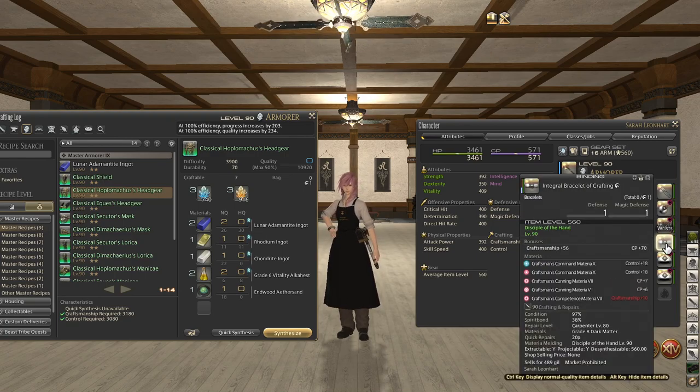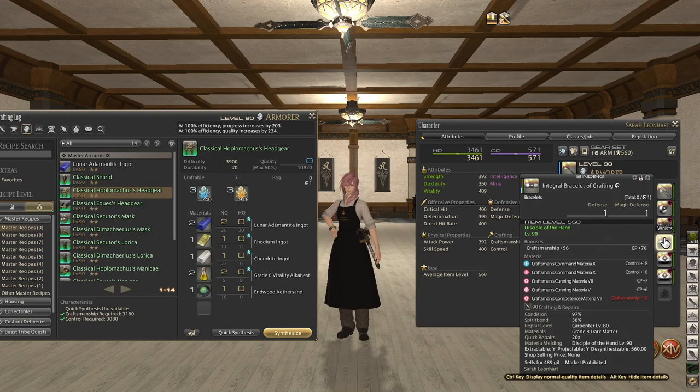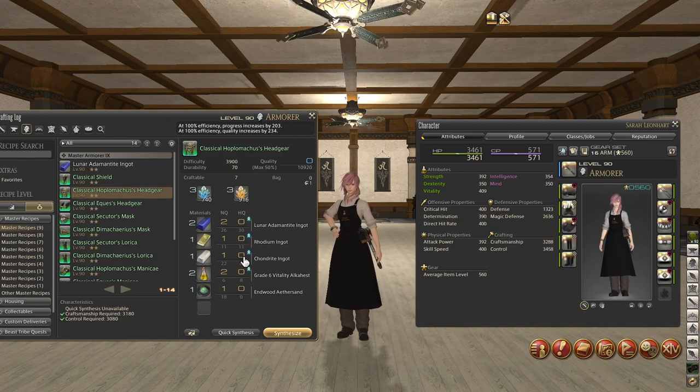Now I'm going to go into the earring, necklace, and wrist — they're all pretty much the same thing. Very important: you need 13 CP in each one of these pieces. It's up to you what control you want to use, and as you can see a Competence Materia 7 is still red, so you can use a smaller Competence Materia. You only need Craftsmanship plus 10 in each one of these, so those are pretty cheap. Use what you got. If you want, in the top two slots you can put Command Materia 10s — it depends on how many high quality materials you want to be using.